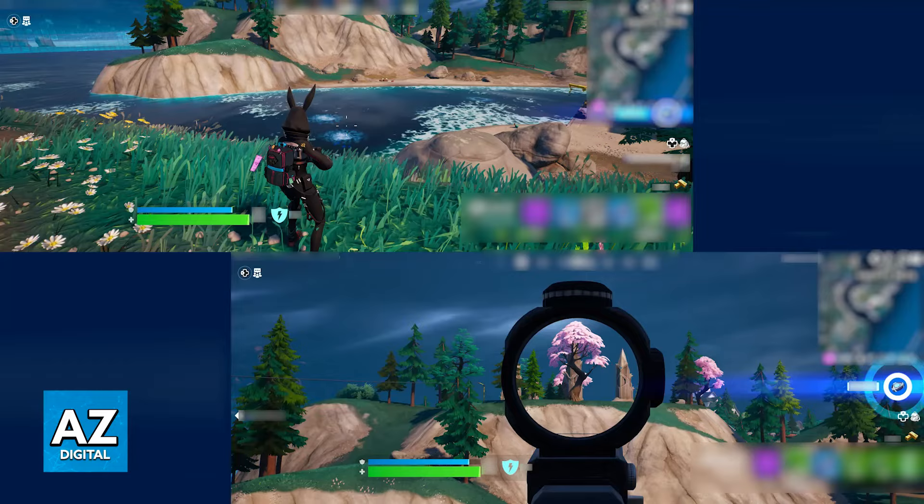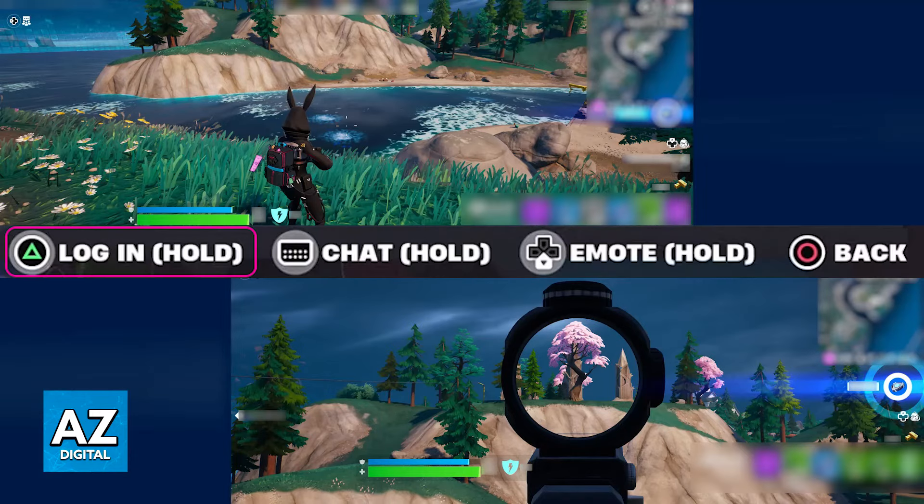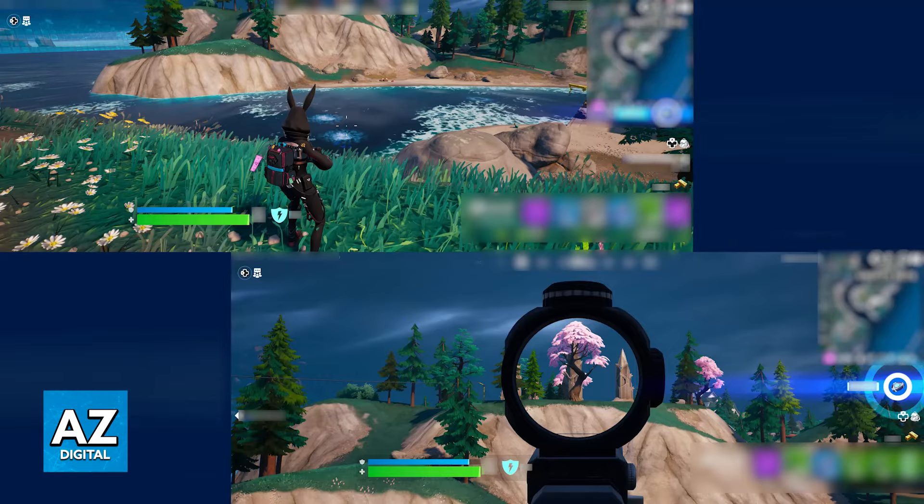Is it possible to do split screen with 3 players on the latest season of Fortnite? Connecting one additional player is easy — all you have to do is connect an additional controller to your console, assign a user account to that specific controller, and this option will appear on the lobby at the bottom right, where the additional player can press a specific button to load into the lobby. Once you start the match, split screen will start automatically. However, as you can clearly notice, this is only 2-player split screen.